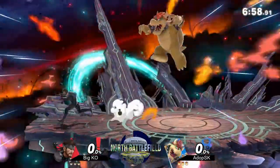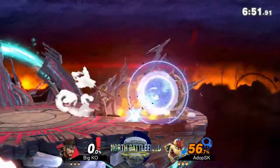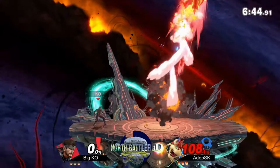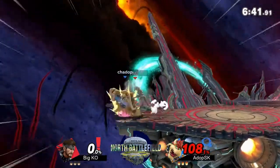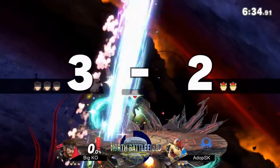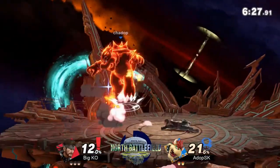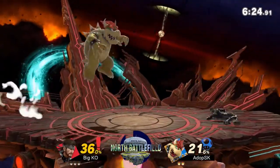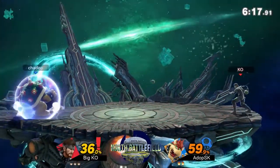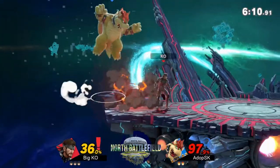Big KO racking up a lot of damage right now, keeping pressure on his shield. Constantly throwing out grenades and C4 to make him be aggressive. Very nice edge guarding for Big KO there — doesn't quite get it, but that up tilt takes the first stock. And that was a zero to death. It's been a while since Big KO's come out, but he has clearly not lost his touch. In fact, he might be better than ever.